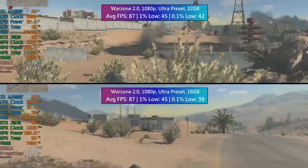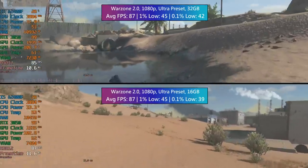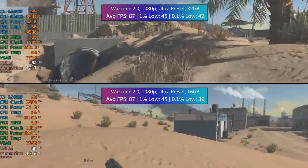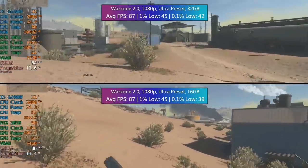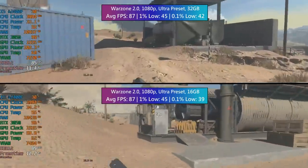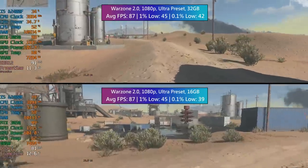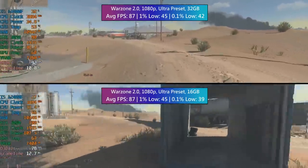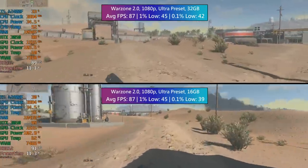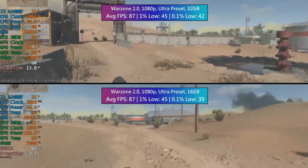87 FPS on average with Ultra is pretty respectable anyway, and the game performs well with 16 gigs. I'm not for a second saying that 16 gigs isn't a good choice in 2023, because it absolutely is, especially if you're on a tight budget. Nothing wrong with 16 gigs of RAM at all. Make sure you do get dual channel memory — two 8 gigabyte sticks — as that will be a lot better, especially if you're using AMD integrated graphics, where you're probably going to see a lot more difference than you are here.